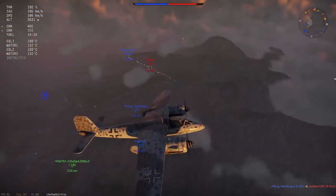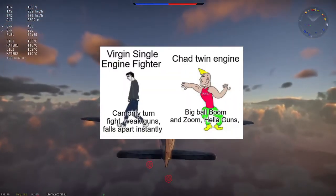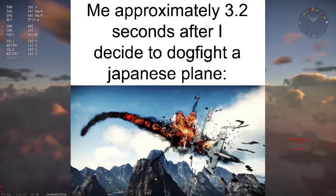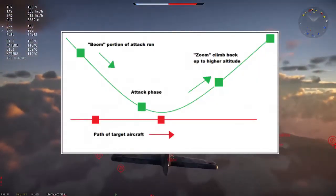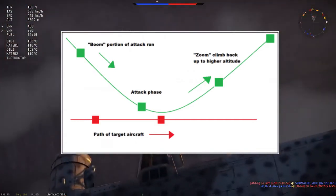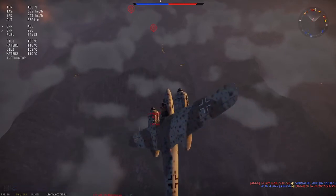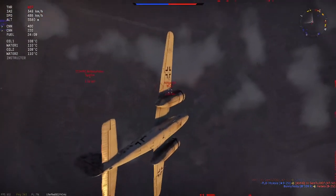Once you are at an altitude of 4-5 km you can begin looking for targets. While many players have come from single engine fighters, it is important to remember that you can only out-turn bombers or other twin engine fighters. Therefore it is important to use boom and zoom tactics. Boom and zoom refers to diving down onto an enemy from a higher altitude, making an attacking pass, and then zooming back up to higher altitude so that your enemy cannot follow and attack you. As we can see here, I spot 2 fighters below me and using the boom part of the tactic I quickly dive down to begin an attack run.